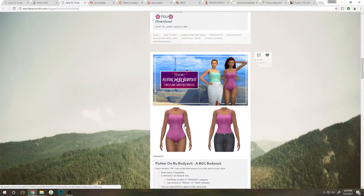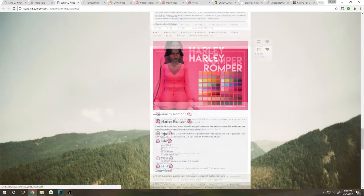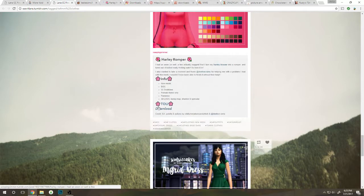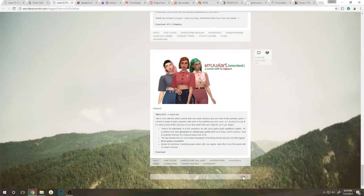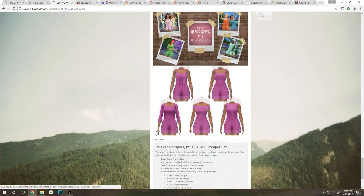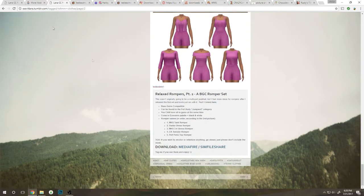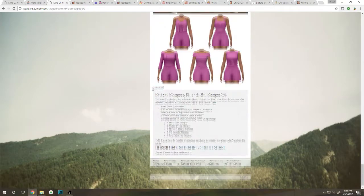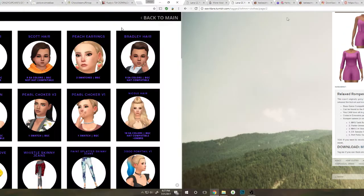Ooh, a bodysuit — okay, that's cute. I'm just looking for some new clothes and stuff. Early romper — oh my gosh, I keep finding super cute things. I'm so glad that I decided to record today. We have the relaxed rompers part two, that looks super cute. I've been scrolling through and there's just been a lot of recolors, so I'm gonna go ahead and switch to another blog really quick.